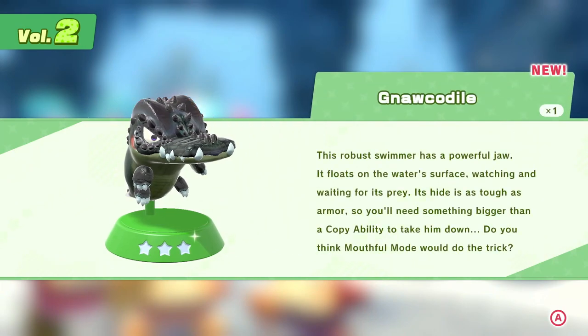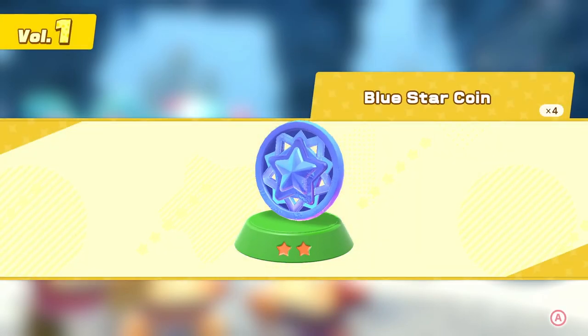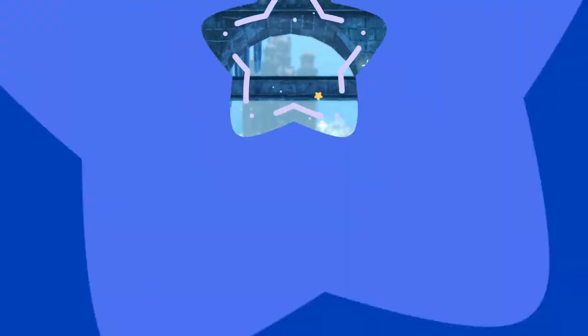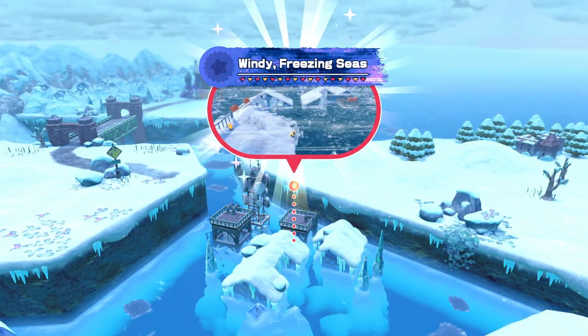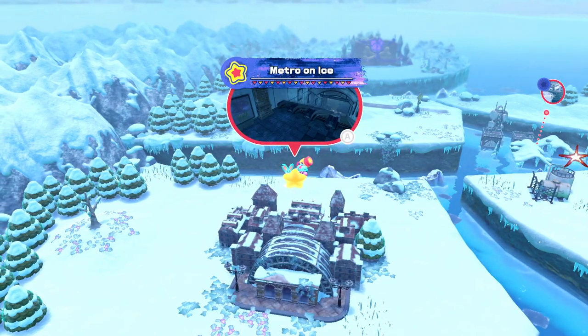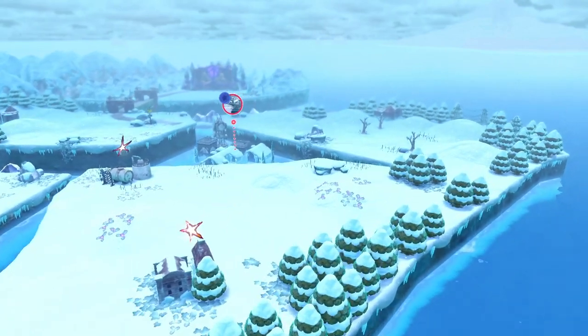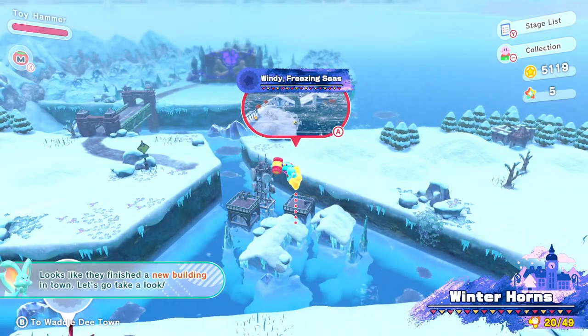Another level has unveiled itself — Windy Freezing Seas. That sounds like quite a lot to deal with. We got Metro on Ice completed on the first time through, and we get a couple of bonus missions opened up. Let's try Windy Freezing Seas. I think Elfland wants us to check out a new building at the Waddle Dee Town, which we'll do soon enough, but not right now. We're on rooftops of buildings that have been totally covered in water. The winds are super tough.